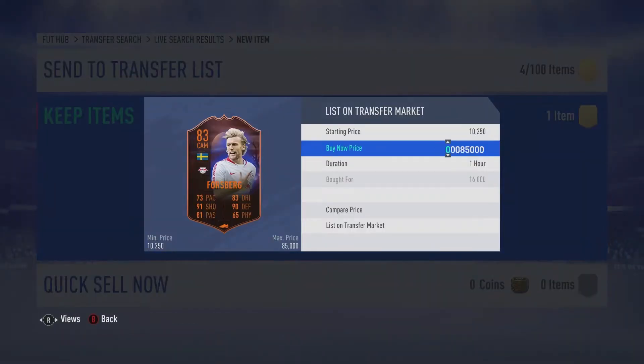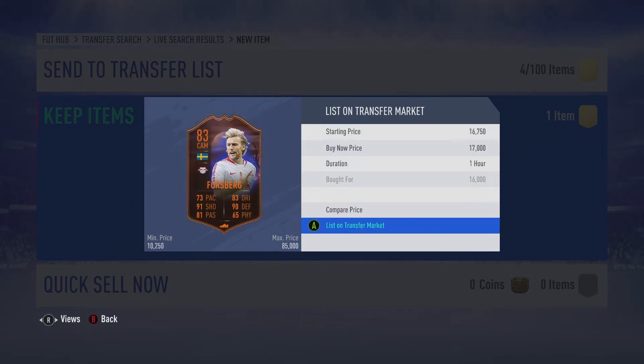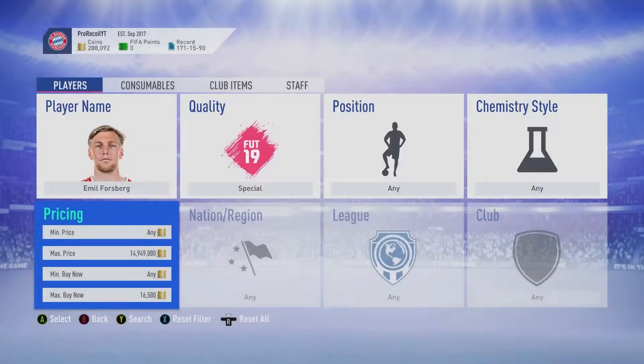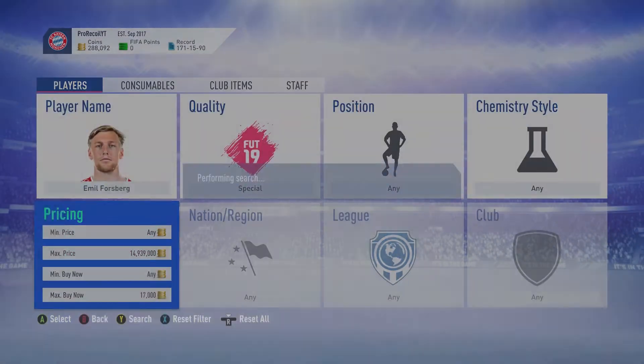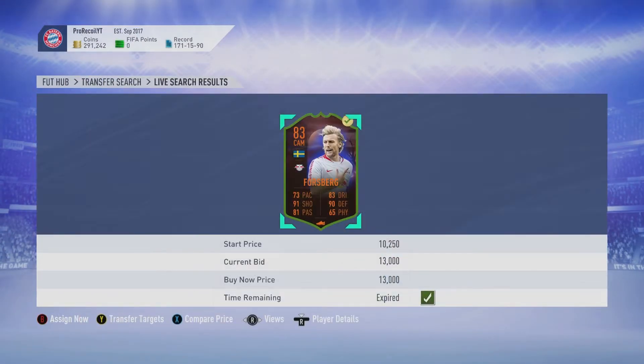The one we picked up for 16k we sold for 17.5k — not a huge profit — but the one picked up for 13k was a very nice profit. People are undercutting scream cards quite a bit because they're a bit useless now that the SBCs have ended. They did the Schweinsteiger and the Koke SBCs, and it doesn't look like they're going to do another one, so scream cards are almost useless now, which is why they're easy to snipe.